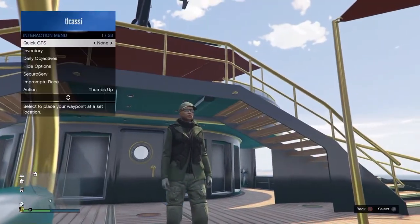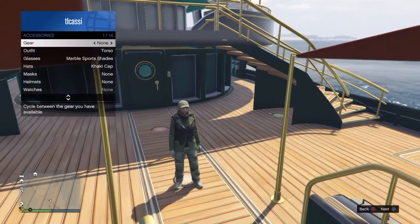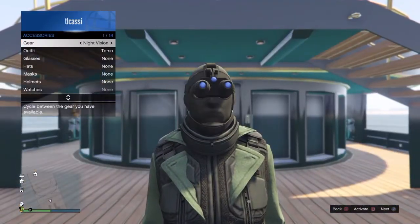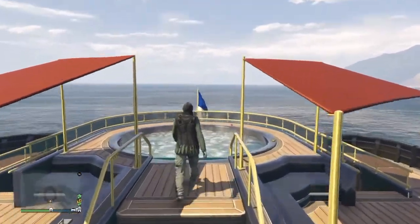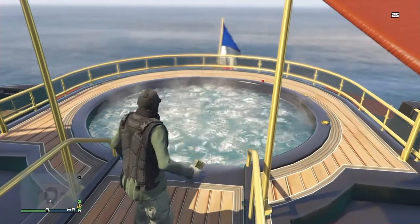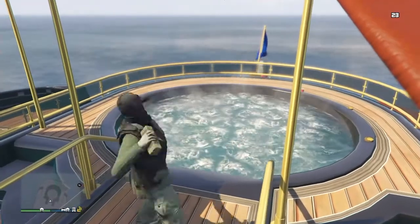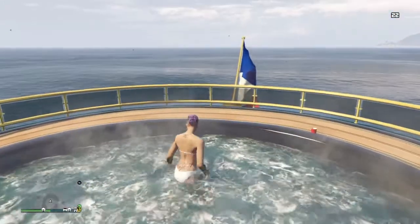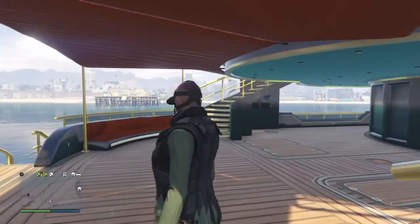Go ahead and put the night vision goggles on. Then make sure you're on a hot tub. You want to go ahead and blow yourself up — throw a couple sticky bombs in the hot tub, one more for good measure. Step on in and blow yourself up. Once you blow yourself up, you'll notice the night vision goggles are just by themselves.